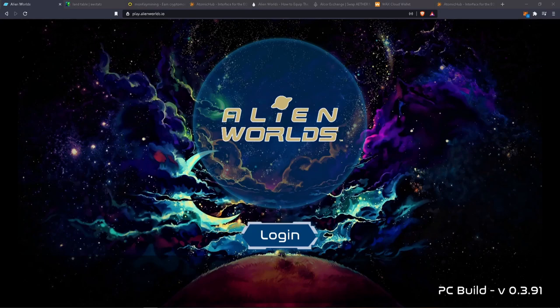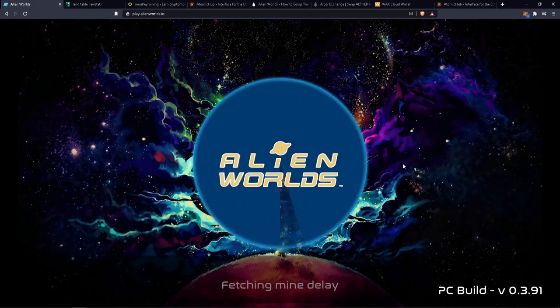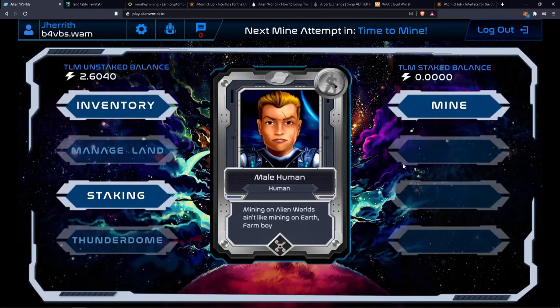First things first, you're going to get a WAX wallet. I can do a video on it, but it's not very hard to create one. Just create the wallet and log in. They'll actually walk you through it on the Alien Worlds website. Once you get all logged in, you're in the game.